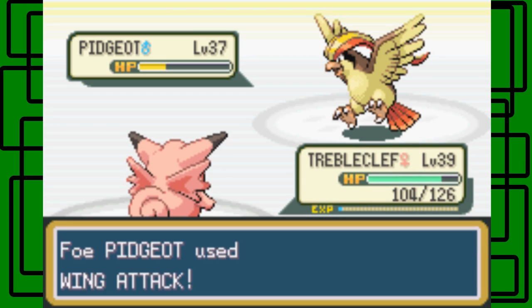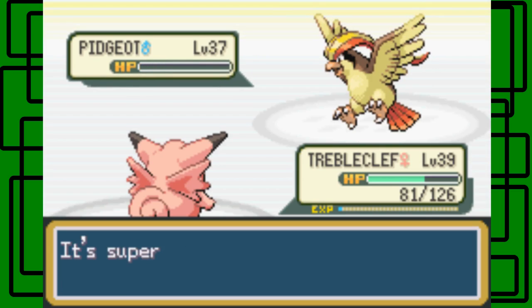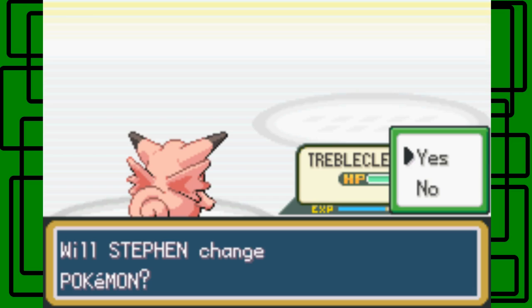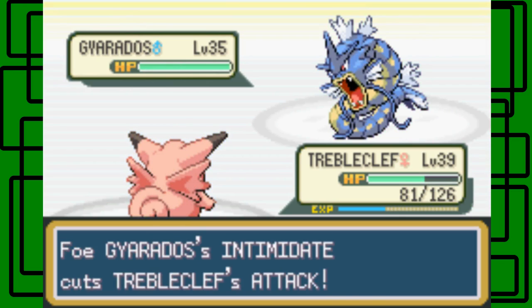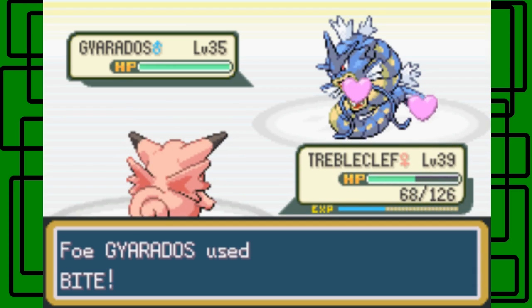Let's use another Thunderbolt. There we go, it hits — this should knock it out. And it does, nice. Pidgeot faints. Then he sends out Gyarados. I don't know why he always sends out Gyarados when he knows that Trouble Cliff has Thunderbolt. Oh well, that's good for us at least. Cute Charm — it's a Gyarados at level 35.